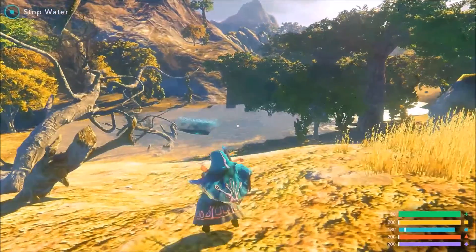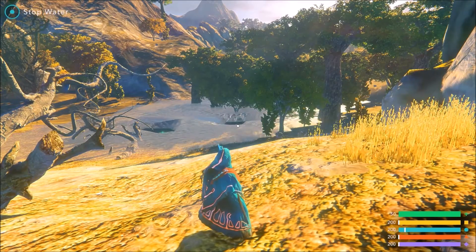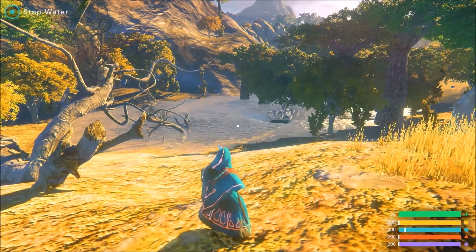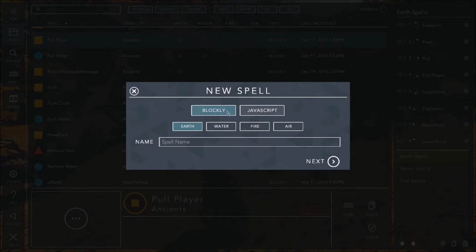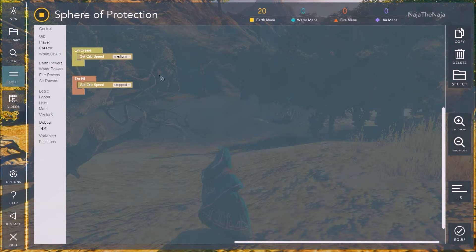How about we try making one of our own spells pretty quickly — just a really brief intro. Hit Escape, go to New Spell on the top left. We're going to work with Blockly and do an Earth Spell. Let's call it Sphere of Protection. This is just a quick crash course. The default spell just says: when you create, your orb moves in a straight line, and when it hits something, it stops. That's not very exciting.